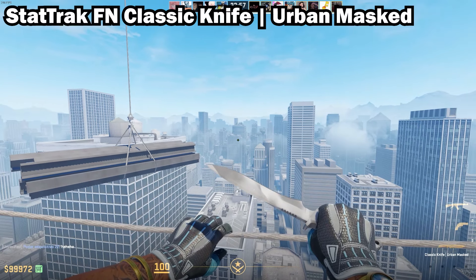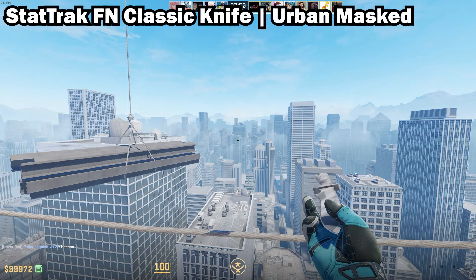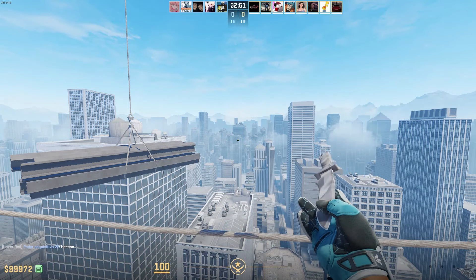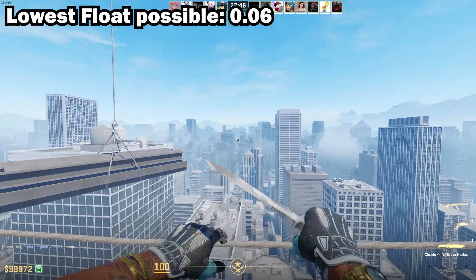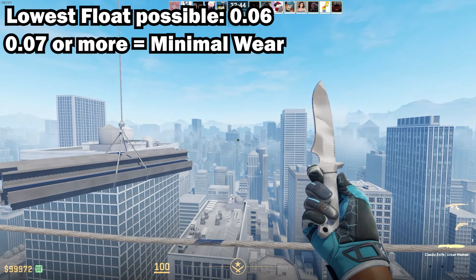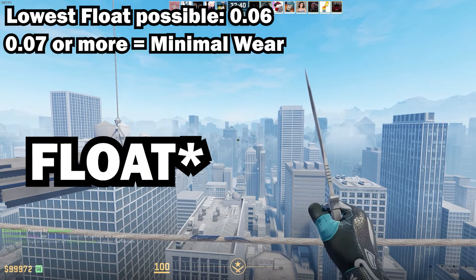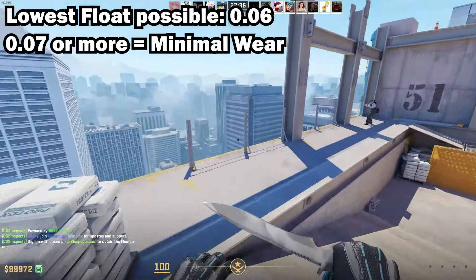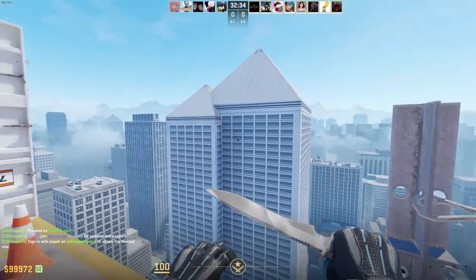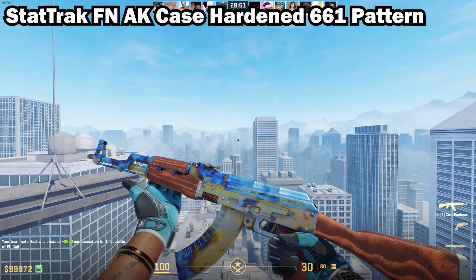The third skin is the StatTrak Factory New Classic Knife Urban Masked. This one is crazy because the lowest float a Classic Knife Urban Masked can be is 0.06, and if it is 0.07 or more it will be Minimal Wear. So for a Factory New one to exist its float has to be between 0.06 and 0.07, and so far no one has been able to actually get one.